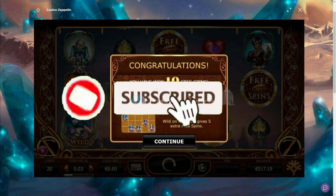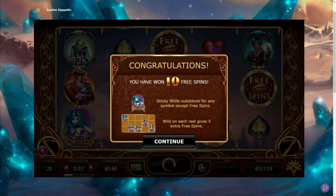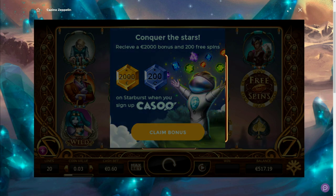Hello guys, welcome to a new video. As you can see, we're gonna do a bonus hunt here today on Casu Casino. If you want to join this casino, the link is down below in the description box to go to my website randomcasinobonus.com, where you can find the link for Casu Casino. They have a nice welcome package of four bonuses with up to 2,000 euros in deposit bonuses and up to 200 free spins.